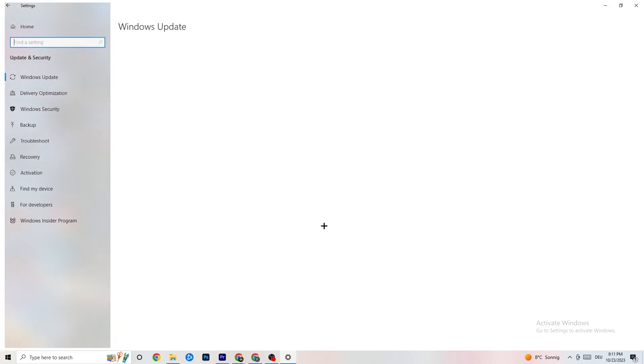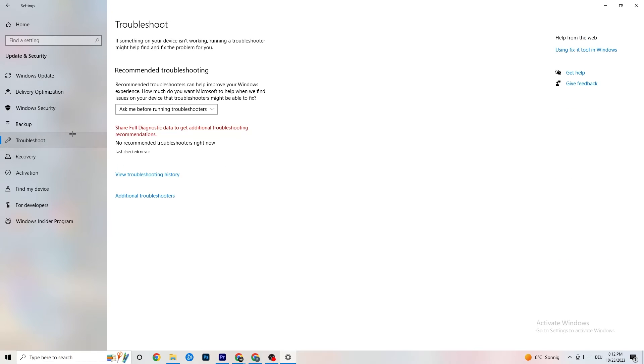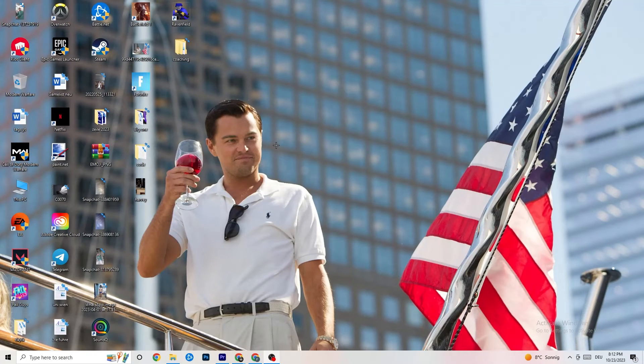Go back to main Settings and click on Update and Security. Under Windows Update, check for updates and make sure you're on the latest version of Windows — this will increase your system's performance and help with a lot of issues. Also go to Troubleshoot, where you can use your own system to search for things that aren't working correctly and try to fix them.